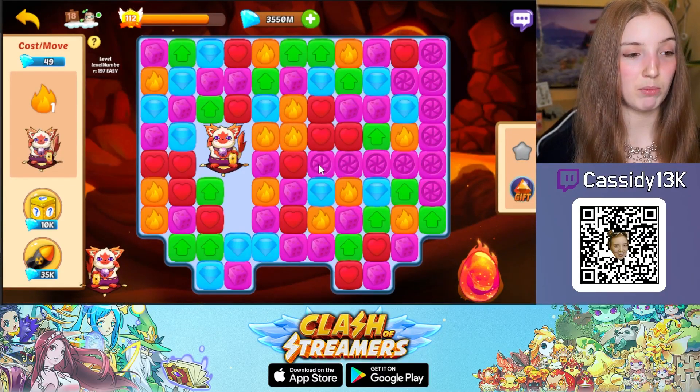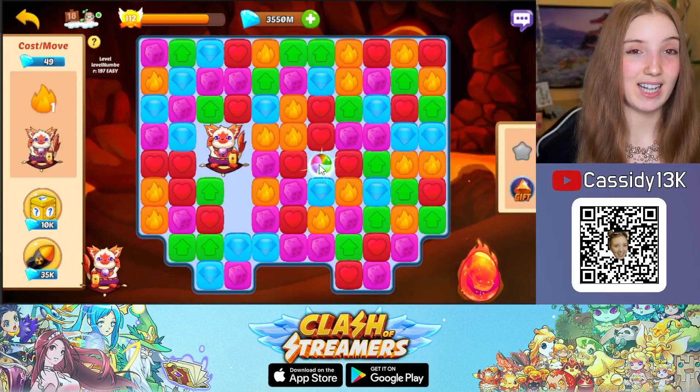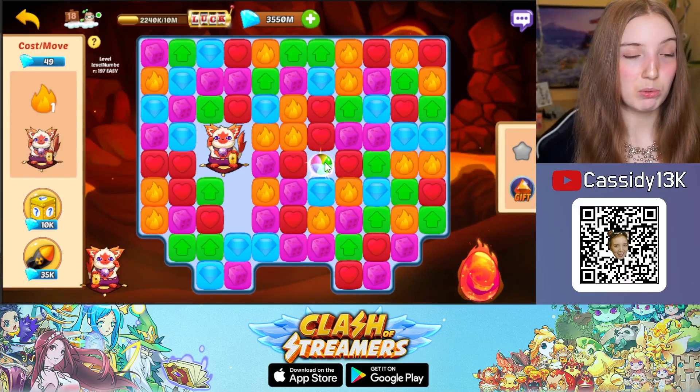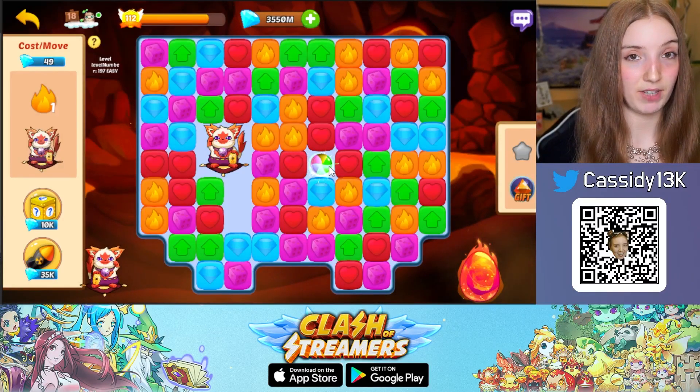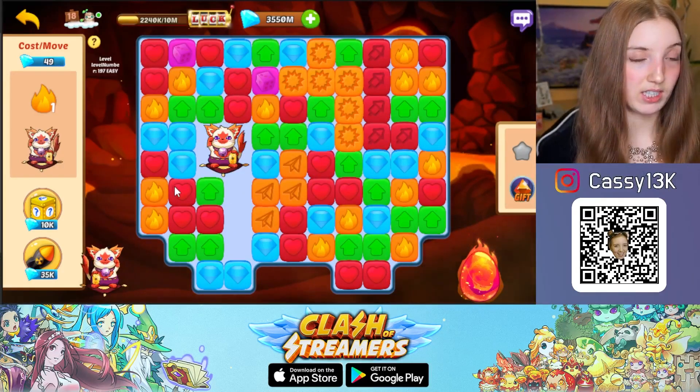For example, in this case you have a rainbow boost. The rainbow boost is one of the strongest boosts you can have in a Clash of Skimmers match-3 game, because this boost allows you to collect all the items on the board that have the specific color that you explode. When I use this rainbow boost here, it has collected all the items of this type on the board.